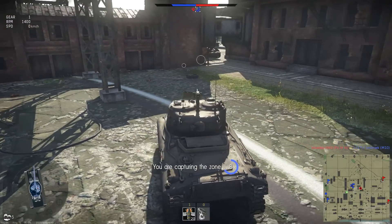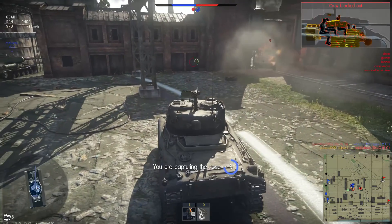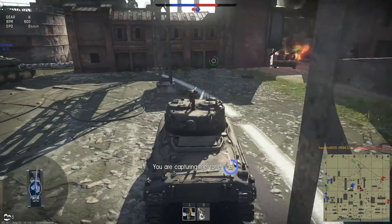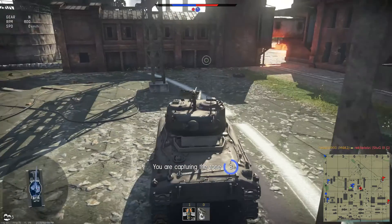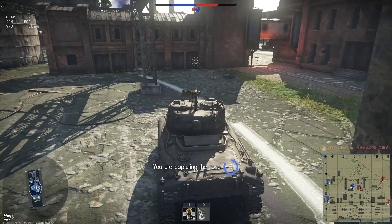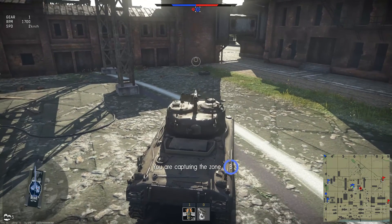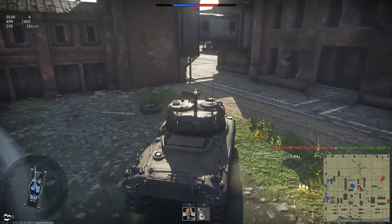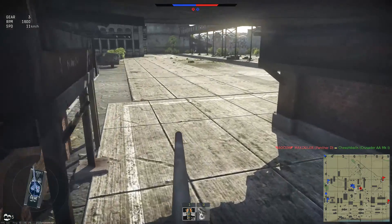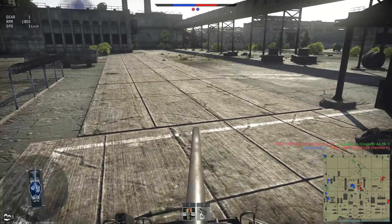Here's a sneaky Stug that was trying to move in on the cap zone when we were capping. I've had this experience all around. Everybody loves the Tiger, and hey, I like Tigers too — they're good tanks, at a good tier, and they're very iconic. So everyone's going to want to play them. But for anything around 5.0, 5.3, even 4.7, you're going to always be up-tiered to fight Tigers and whatever else.